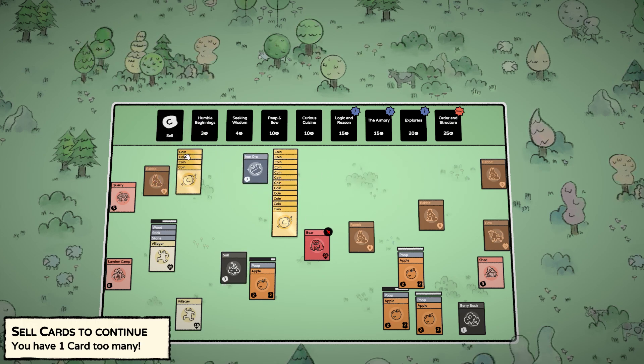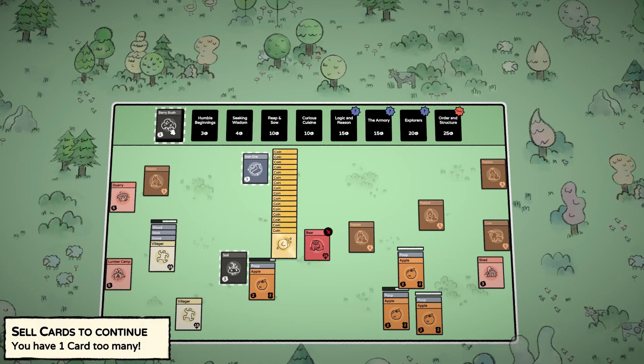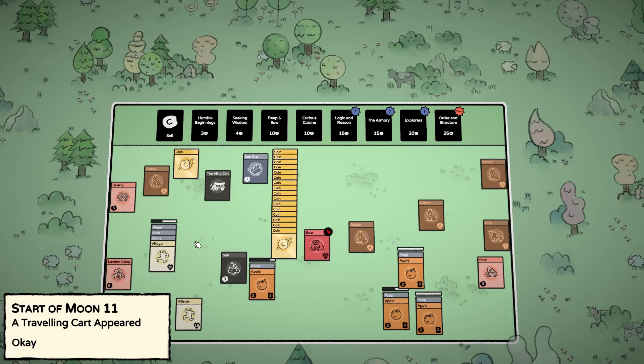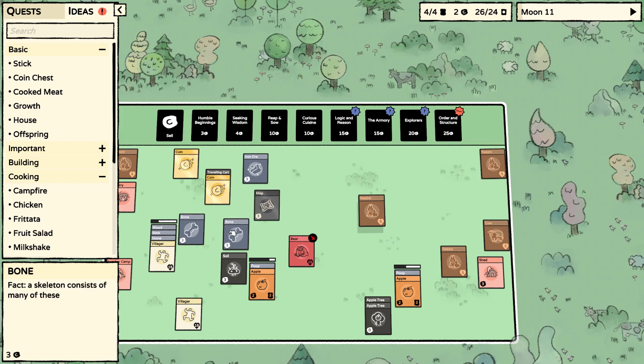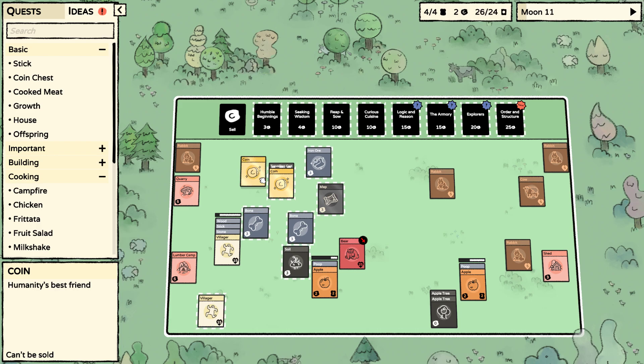Those apples can go away too, and the spirit bush. Now I will have to focus on food right away. That's the only card — bone, bone on the map. That's going to give us the bone spear.